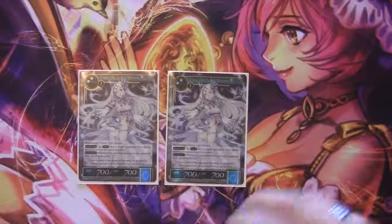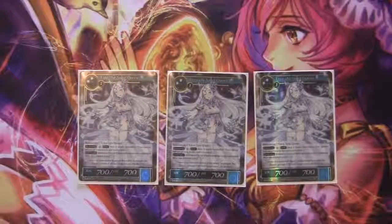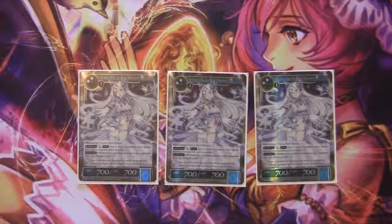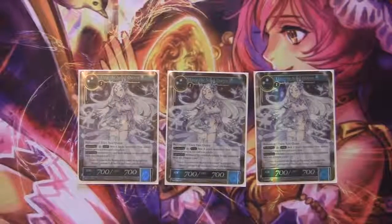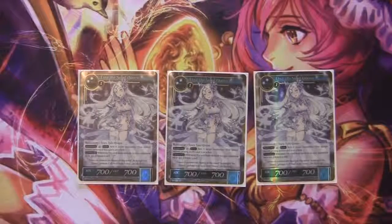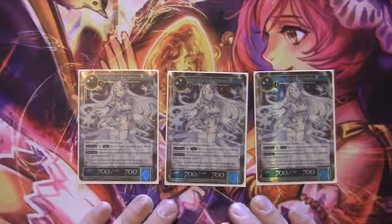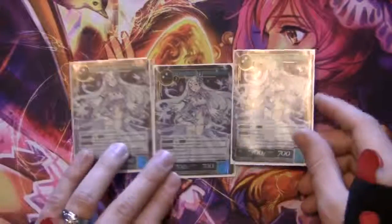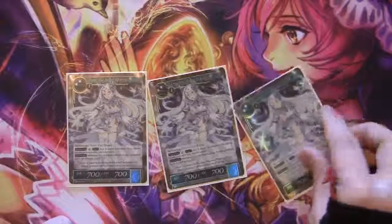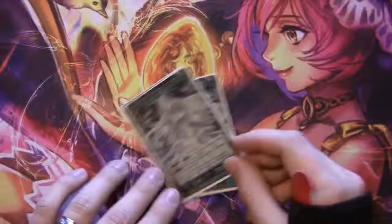The kind of heavy hitter finisher is three Aetna of the Snow Queen. Just the ability to tap however many threats on the board and swing in for game with your Sinbads and Tin Men is a really great finisher that helps a lot in the stall game. Really, really powerful. Plus, if you play her early, she can also force your opponent to discard cards — so that's also a really powerful extra effect.